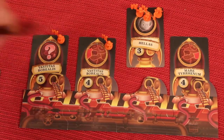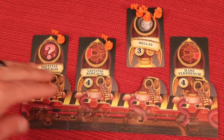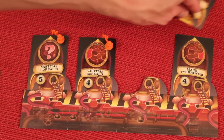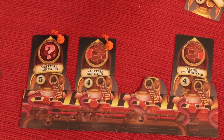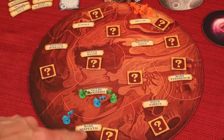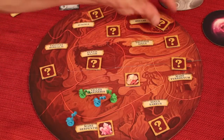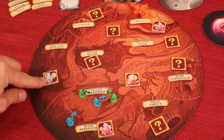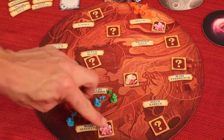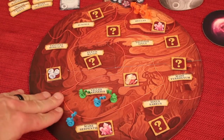Once all players have taken their actions, any rockets that have launched will put people onto Mars; any that haven't launched stay for the next round. When a person goes to an area not yet uncovered, they reveal one of the three resource types: ice tokens are always worth one, the pink ones are always worth two, and the orange ones are always worth three. If people play the same number card, the first player and then clockwise order determines who acts first.